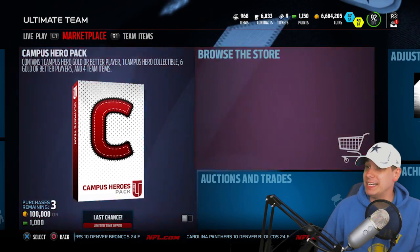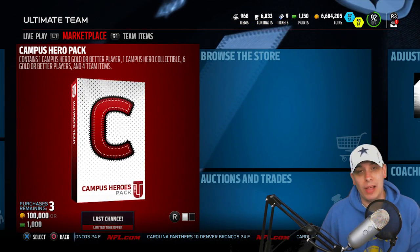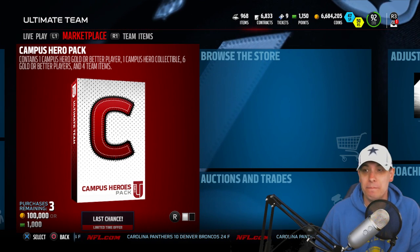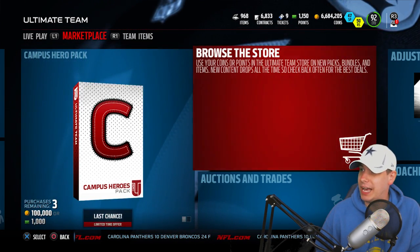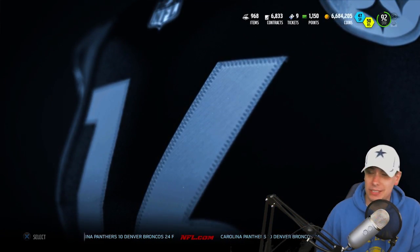I haven't had a great pull in this game in quite some time, so hopefully we can get something done today. What we're gonna do is open up a handful of standard pro packs, and then we'll end it with a campus hero pack to finish it off - a hundred thousand coins on one of those. So let's go in guys, let's open up these pro packs and see what we can pull.